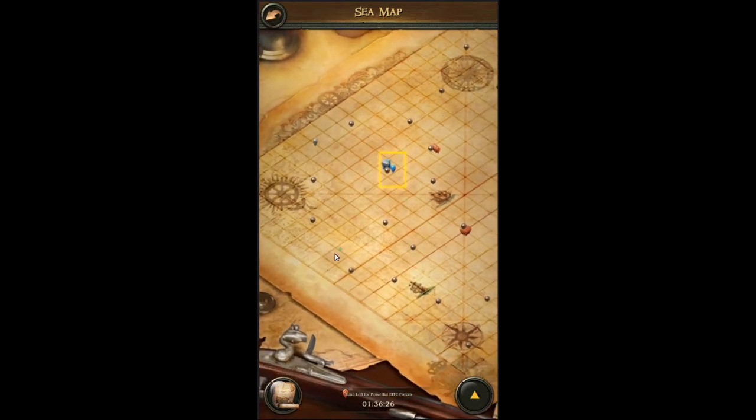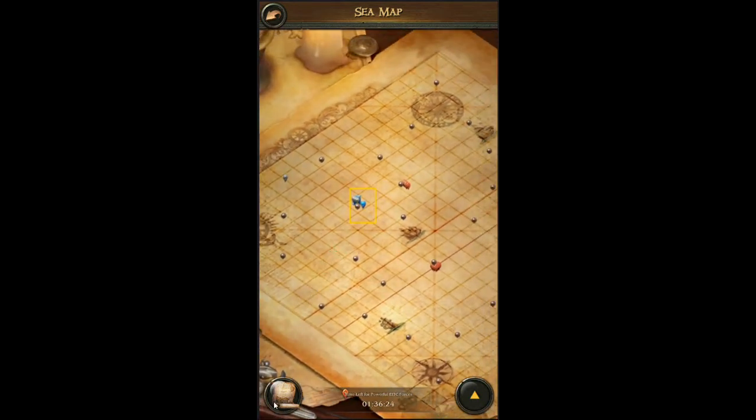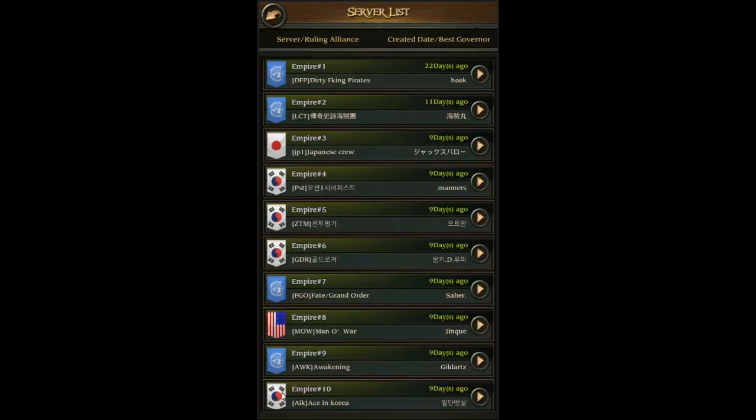What you're going to do for the server stuff is click this little piece of paper looking thing down here — it's kind of like a little rolled-up map. That's what you're looking for. Click that and it takes you to the server list.